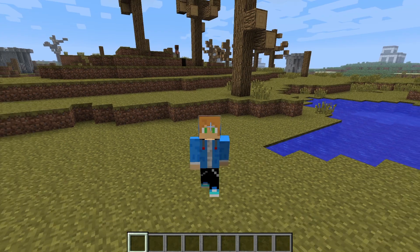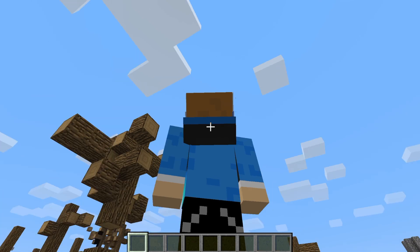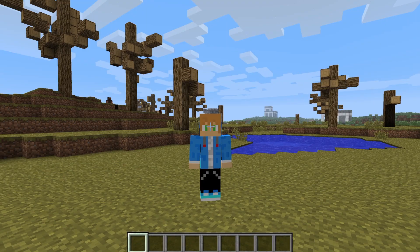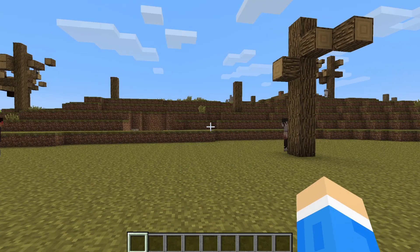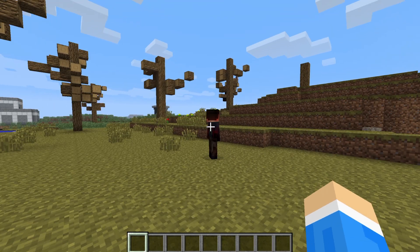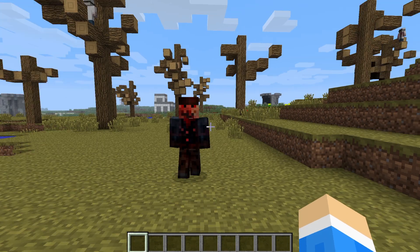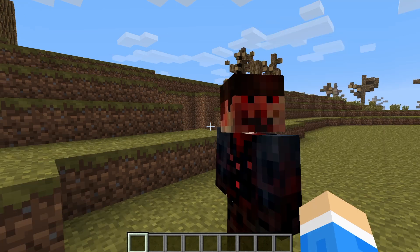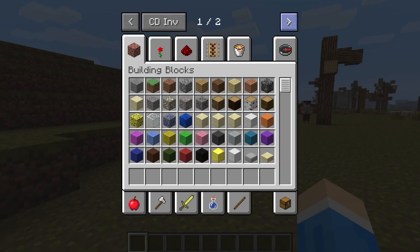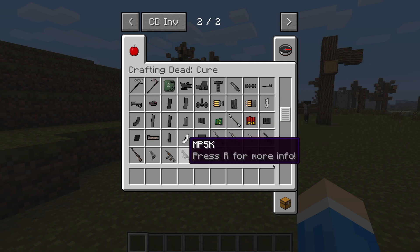I'm going to be playing this in creative mode because I don't like getting slaughtered by zombies. I've got my skin for the first time, going to try this out. We're in creative mode but they will still attack me once I attack them. So if I hit this guy, he will still follow me — he won't hurt me but he'll still follow me. Melee weapons do hurt them but they don't really do anything aggressive.